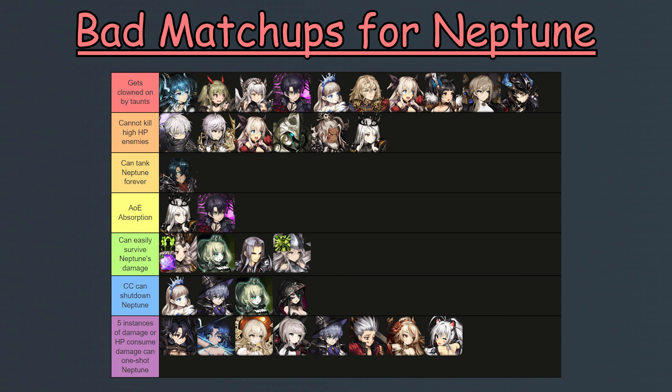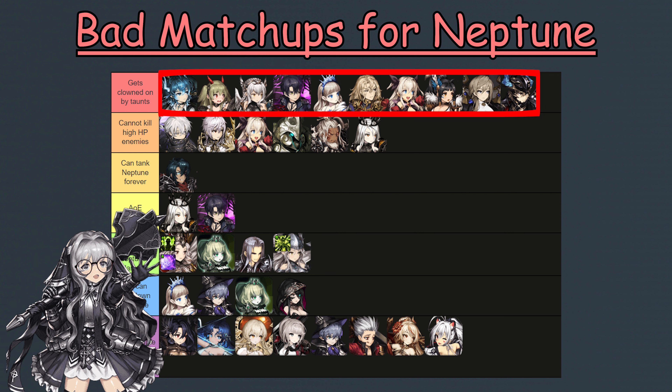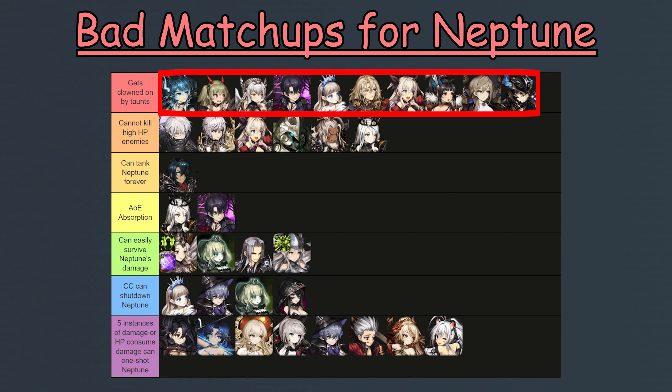Now onto her counters. Mercenaries that counter Neptune include literally any taunt tank. If the enemy has a taunt tank placed at the very back corner of a formation and starts taunting, they would completely ruin Neptune's whole gimmick, since there's no point in pushing an enemy if they're already in the corner. Additionally, Neptune's damage is so incredibly mid that she can never kill a defender, and her buff removal does not work against defenders, so she can't even remove the taunt off the taunt tank. This is by far Neptune's biggest counter. Following up, Neptune cannot do anything against enemies with a high amount of HP such as Sura, Lain, Benshima, Ymir, or Valtor. Lucius's gimmicky tanking can also hold off Neptune for a long time. Cecilia's AoE absorption and Lederkrad copying that AoE absorption completely wipes Neptune's AoE, and absorbing Neptune's AoE is even easier since she is a front-attacking mage.